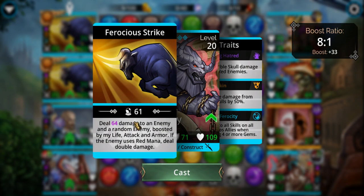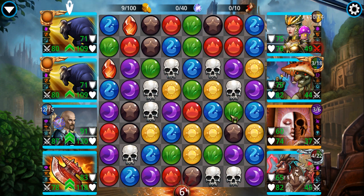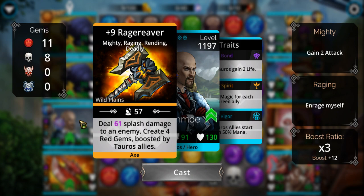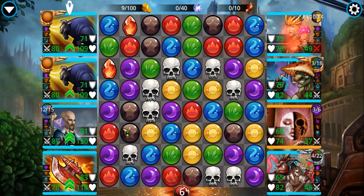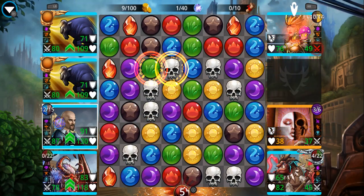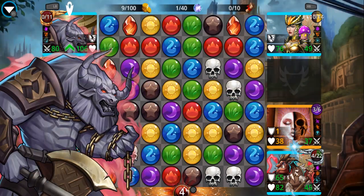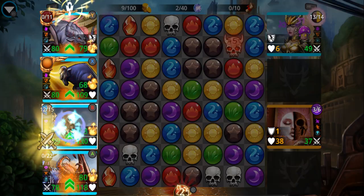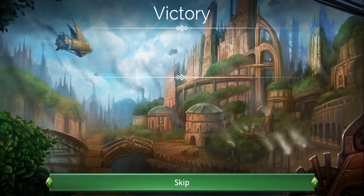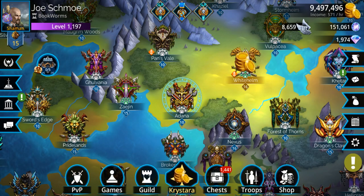I don't want to cast these guys just yet — they're not dealing that much damage. Catchers should be up. This is a really wonky battle. Usually it's Rage Reaver that's up, but now it's like everybody else is up but Rage Reaver. Get him out of there, and then the top two guys deal double damage against red enemies — let me snag that real quick.